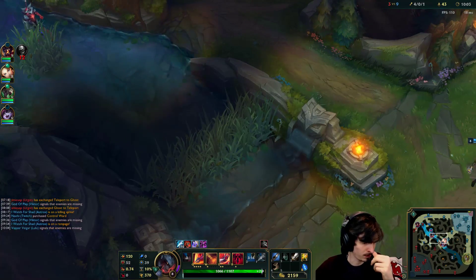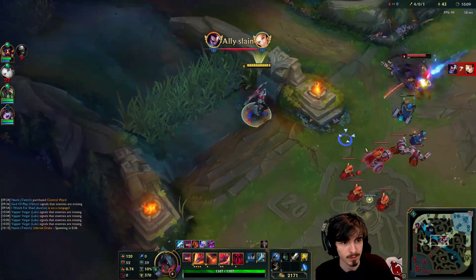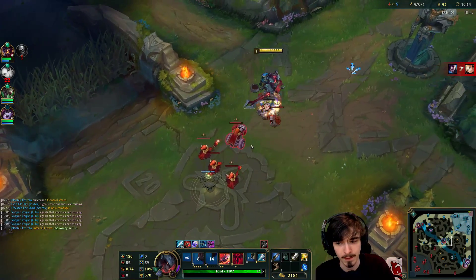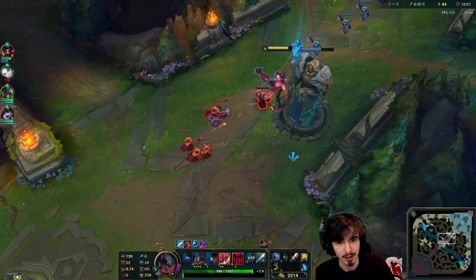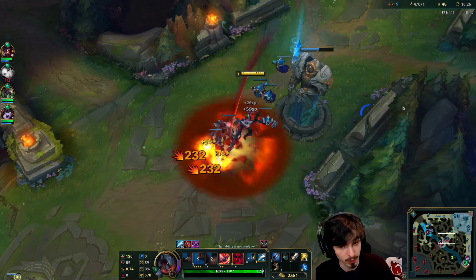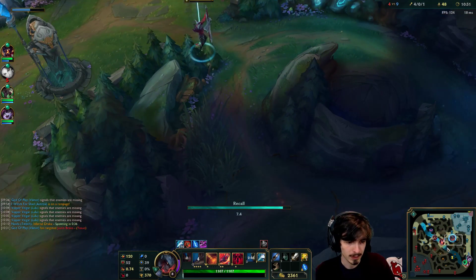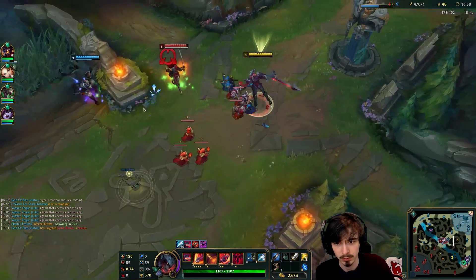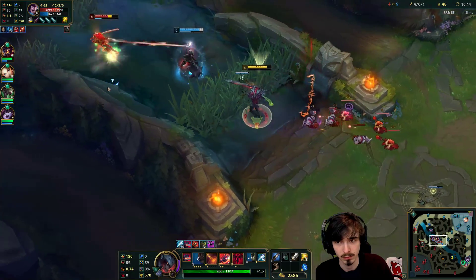We'll do a gank mid lane and then recall because I have my Warren Charm. He's out of there. Bad timing — I was like two seconds too late there, honestly. Kind of sucks. This is the downside of me not recalling here: I'm individually not strong enough to challenge this Yasuo.